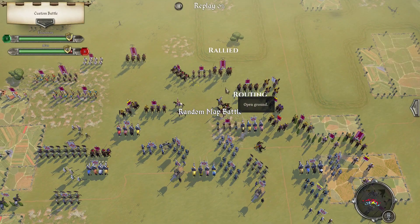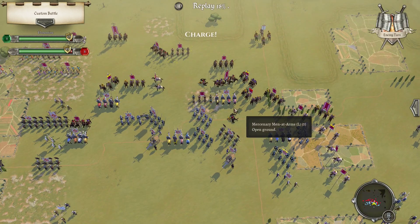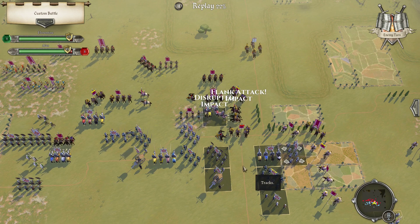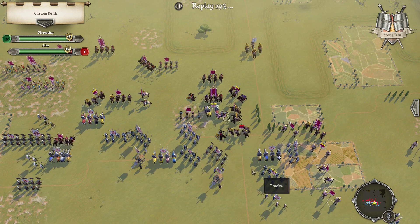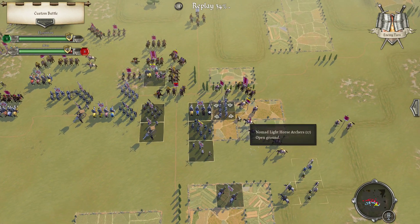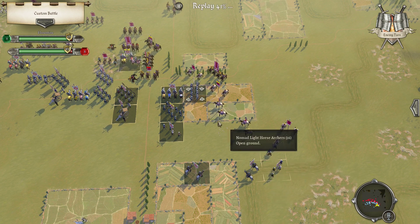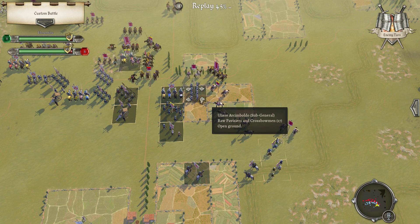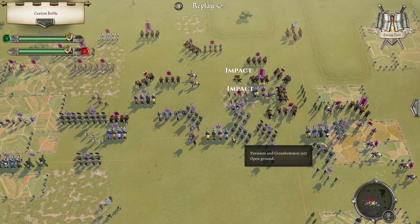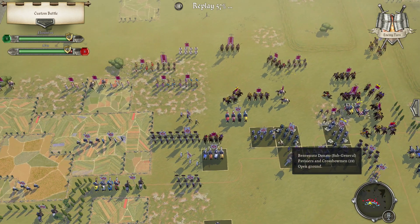Rally there — and then I should be able to flank, yep. He held firm though, so that's going to be interesting. He decided to go there, which is actually fine. Disrupts.